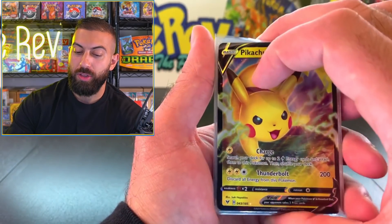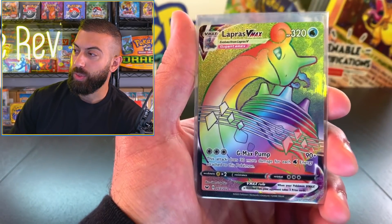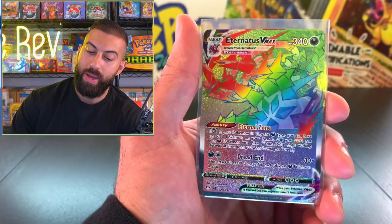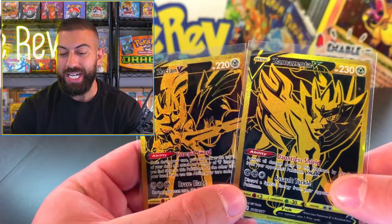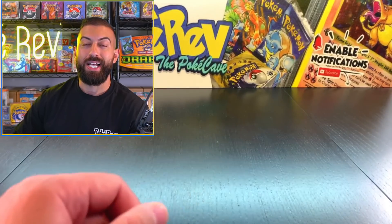So we got our three regular V cards. Then moving into a full art. Then here's where the magic happened - we got three rainbows out of one single Elite Trainer Box: Lapras VMAX, Eternatus VMAX, and Inteleon VMAX. Then of course we had our two really nice Zacian and Zamazenta cards. That is worthy of the sunglasses. Thank you so much for watching this video, Poke Cave. I hope you guys enjoy your day. Don't forget to smash that like button, hit the subscribe button, smash the bell, and click all the links in the description down below.